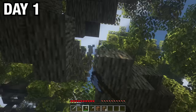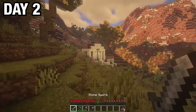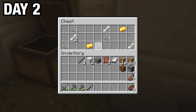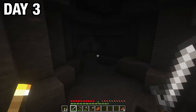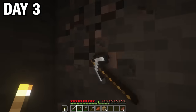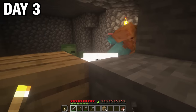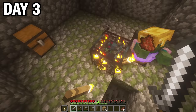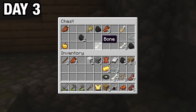I then gathered a little extra wood. After some traveling, I found some cows and sheep. After traveling for the rest of the day, I found some ancient ruins. There was a chest inside with some gold, bones, and string. I continued exploring and found a cave on day 3. It led to a dead end with a zombie spawner, so I blocked it off and mined some iron and coal.